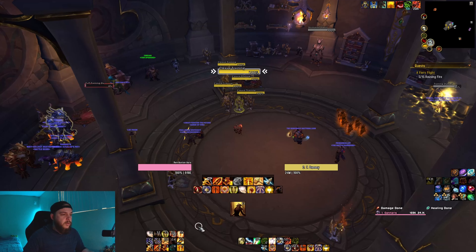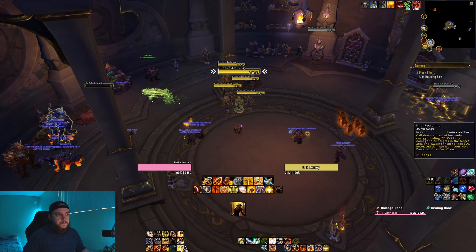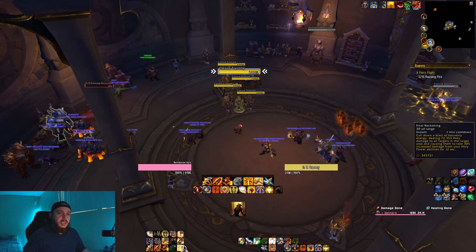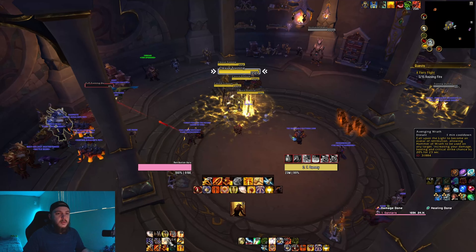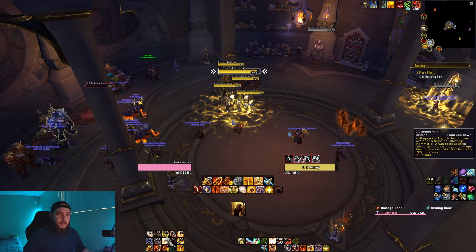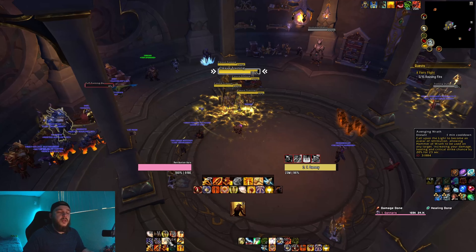There are a couple of abilities I want to point out for damage that are neither Builders nor Spenders. The first is Final Reckoning — this calls down a blast of heavenly energy, dealing Holy damage to all targets in the area, and causing them to take 30% increased damage from your Holy Power abilities for 12 seconds. Second, our main damage cooldown on a one-minute cooldown: Avenging Wrath, which allows Hammer of Wrath to be used on any target, increasing your damage, healing, and critical strike chance by 20% for 23 seconds.